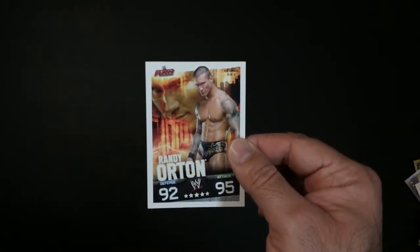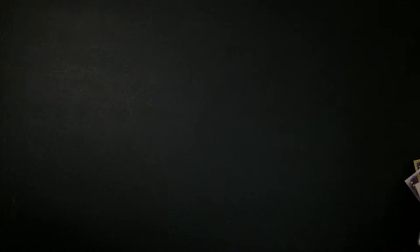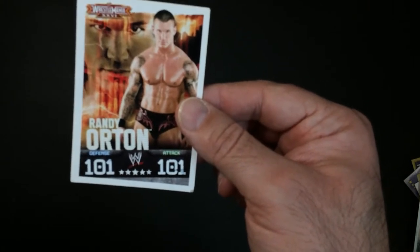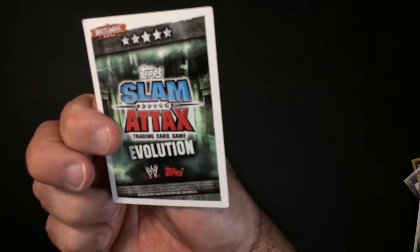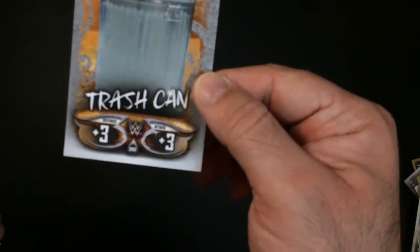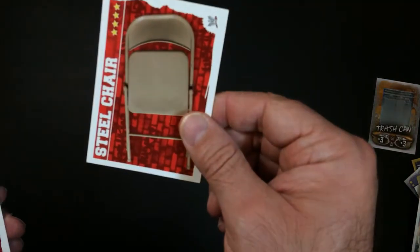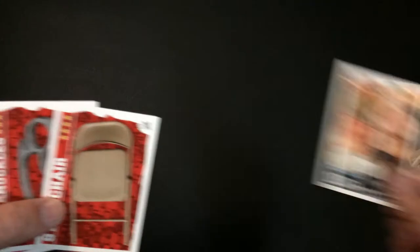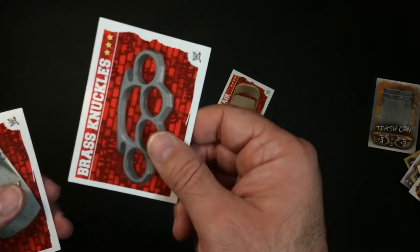Randy Orton — this is the highest card I've seen in the game overall: 101 and 101. That must have been his year. Also in the game we have item cards: a trash can gives you plus three, a steel chair — you add the star value to your attack. So you've got a steel chair, some brass knuckles, a trash can, and there are other items like tables and ladders.